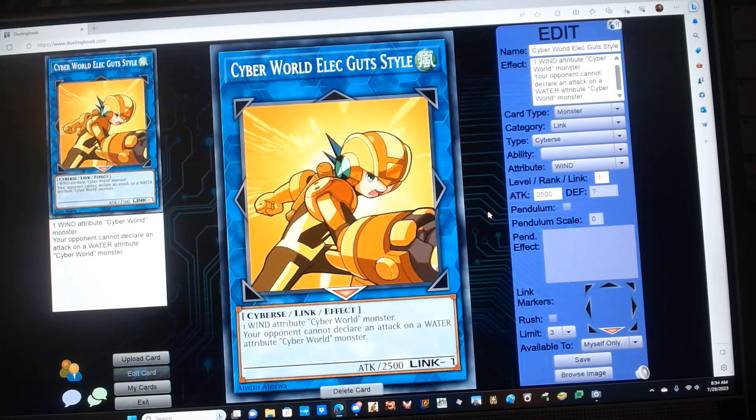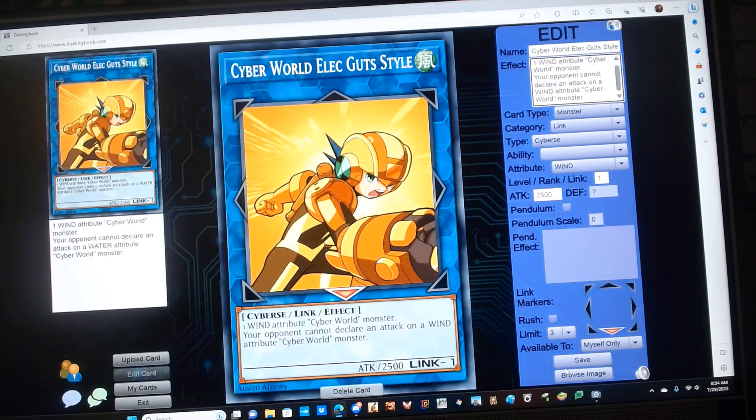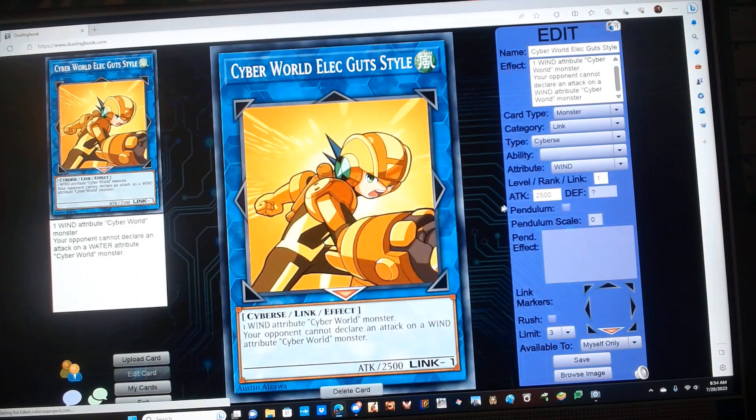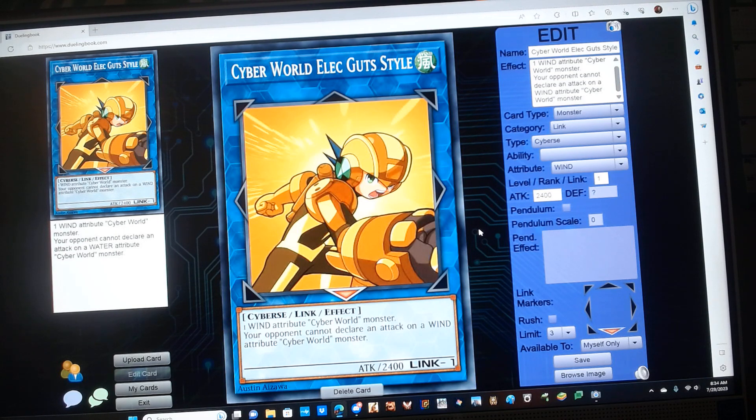Cyber World Elect Guts Style is a Link 1 Wind Cyber Link Monster with 2400 ATK. Requires one Wind Attribute Cyber World monster. It has the following effect: your opponent cannot declare an attack on a Wind Attribute Cyber World monster.